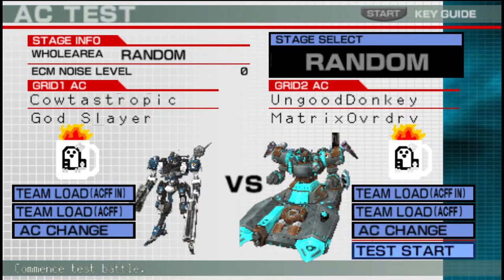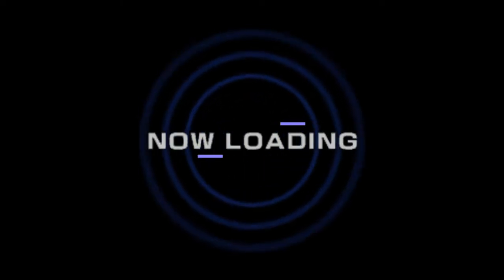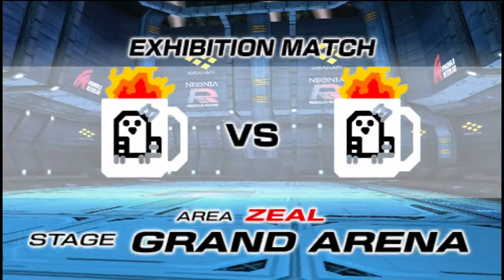It seems to be very, very confident in its speed because that is not a lot of armor on that thing. So first things first — I'm pretty sure, maybe like 99% sure, that this thing was made to be the main weakness. So let's see if it can beat the Matrix Overdrive. 11 of them will be random, but I do want to have it start off with this.